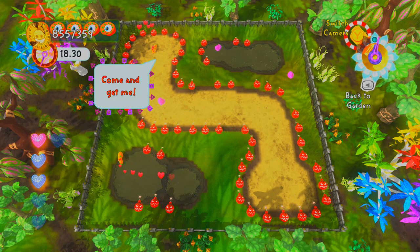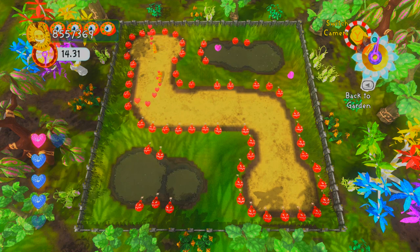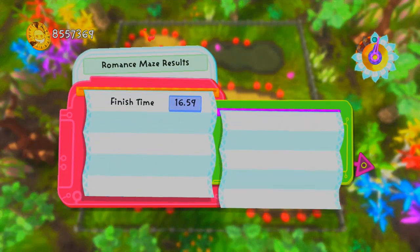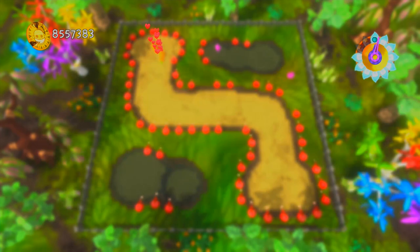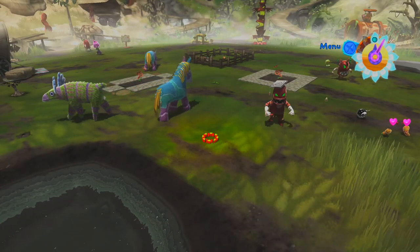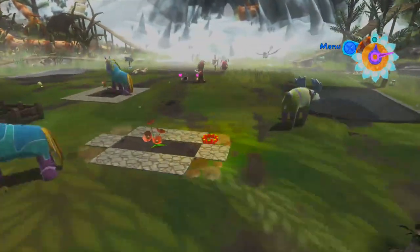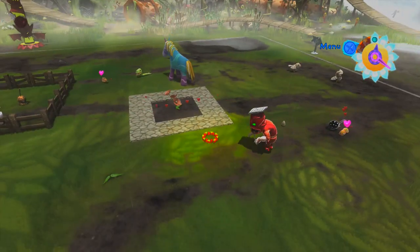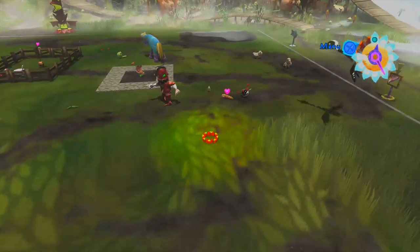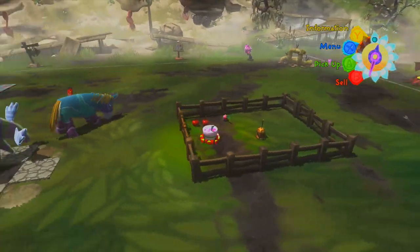Whenever you get two animals to romance, you have to take them through an obstacle course. I don't know what this is meant to simulate, but it's really, really fun - it makes this romance thing, it's this maze thing. As you get later in the game they get genuinely challenging, and there's something kind of brilliant about that. Once you finally beat the maze, then they'll start to romance. The worms are going over to their house to romance, and we'll come back to them later.